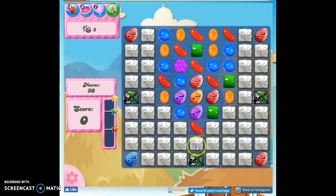Actually we only have 25 moves unless we can get these unleashed from their licorice locks. I do have these new mystery candies on the board, and these can be extremely helpful or dangerous.